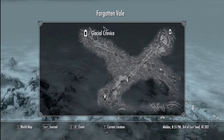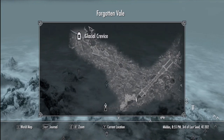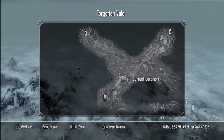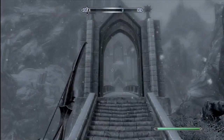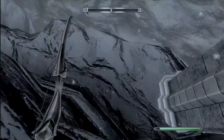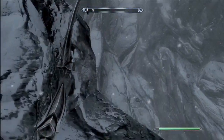What you're going to want to do is go towards the Glacial Crevice. You should have already discovered it if you've done the main quest line. Once you get to that bridge, don't go across it — instead turn left and make your way down the cliff. I suggest you save the game just in case you accidentally jump off.